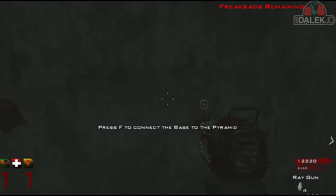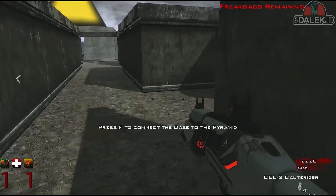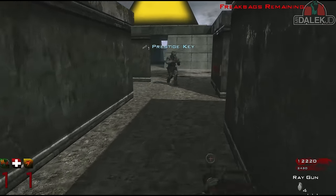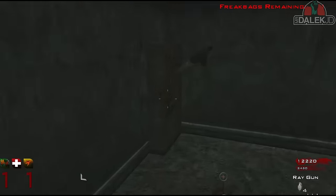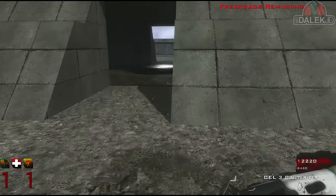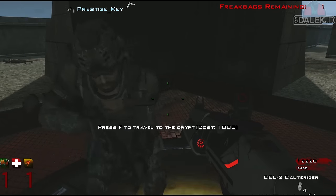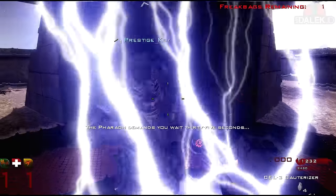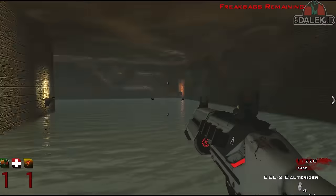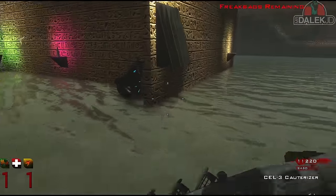Press F to connect base to pyramid — I've just pressed it. Whoa! Said press F to connect base to pyramids and now it should be all good. Press F to travel to the crypt — costs $1,000, I think it's only fair I do it. The Pharaoh demands you wait 35 seconds. Oh whoa, I see it — I just turned around and saw it, it's in this room. Here we go!